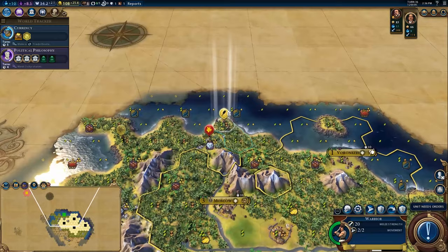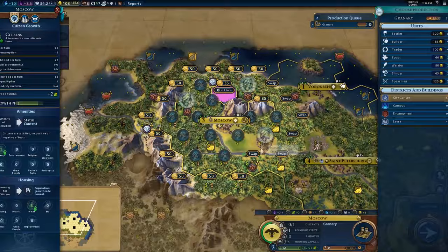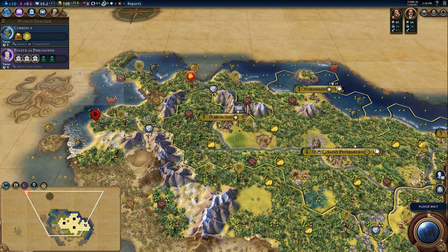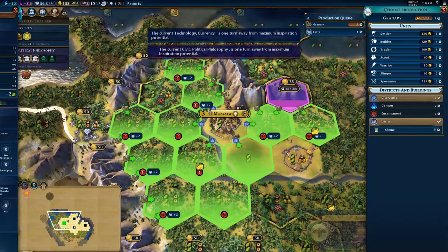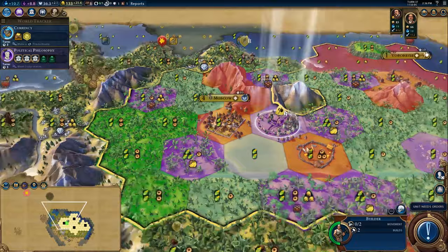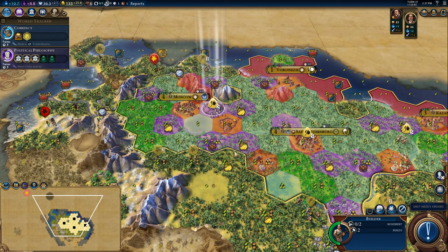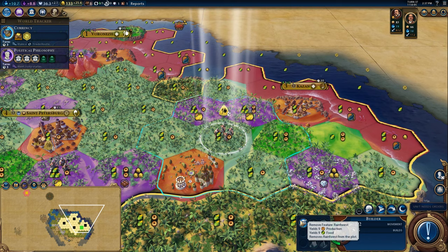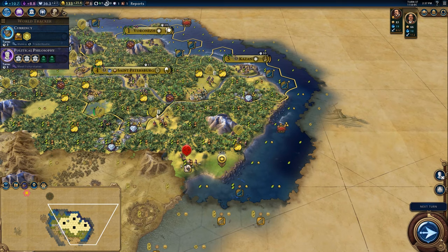The only downside is because of the particular land that we have, we're not really going to get much faith generation out of our early game Lavras. We should rest up a little bit and gather with this guy. We are about to get currency. This Lavra is going to take four turns if I drop it there, and then when I chop, it's also four turns — nice, just getting a little bit of efficiency out of it.